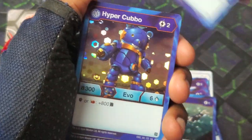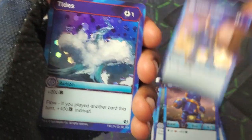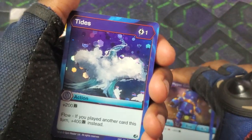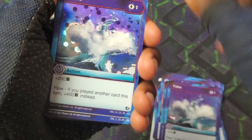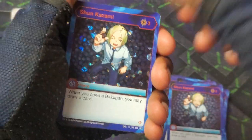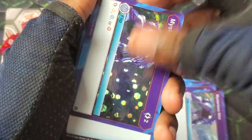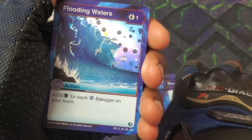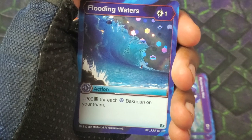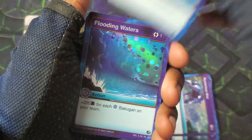Got three Hyper Cubo right here — 306, magic shield or flame fist, plus 800. Aquas Hyper Cubo is probably the strongest Cubo, but some of the cosplay Cubos are pretty strong too. Tides plus 200, Flow plus 400, Dark Waters plus 200 and reroll. Got Shun — when you open a Bakugan you can draw a card. A playset of Mysterious Mist. Usually when building I use two copies of a card; if I'm using three it really is effective for the deck.